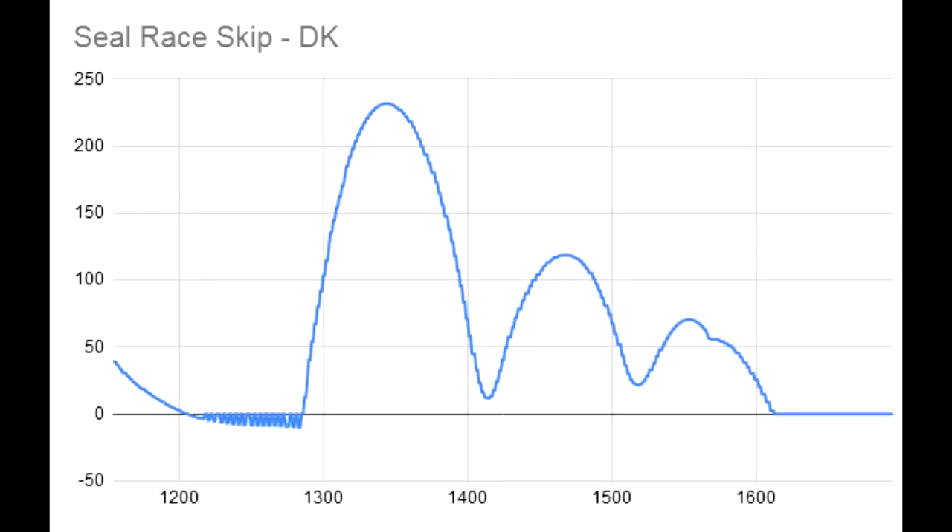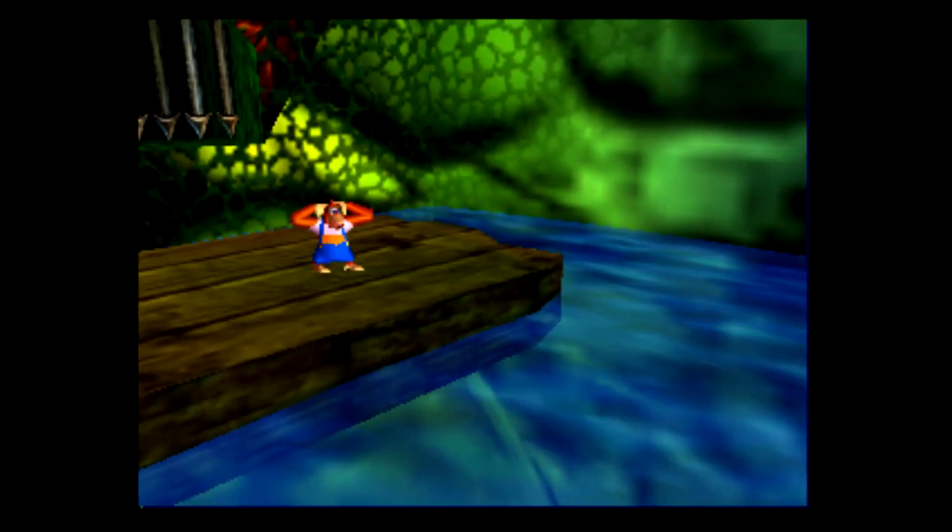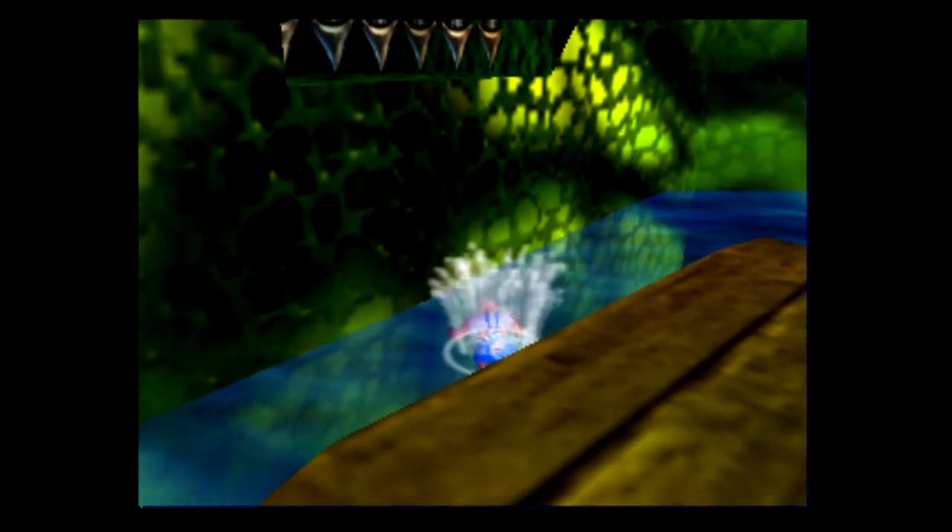Here's what the trajectory looks like. Notice that DK's speed oscillates wildly at the base of the ramp, and exiting the ramp at the right moment propels you to a height where you can clip into the ship from above. There's quite little stopping other Kongs from collecting this as well inside the ship.